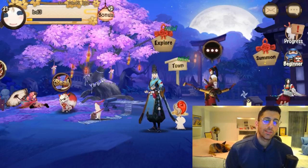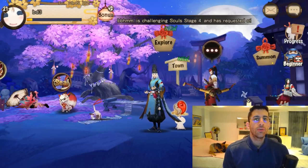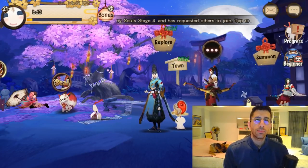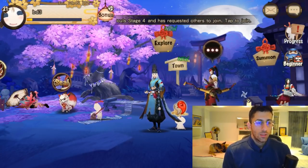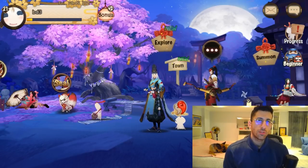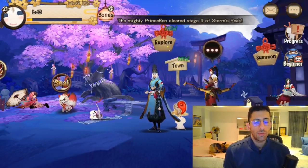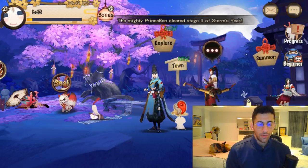Hey friends and fam, welcome back to another Onmyoji video guide. I've got some pretty cool stuff to talk to you guys about today. We're going to be talking about level suppression and how you can suppress your level and still be extremely powerful in game. We're going to be using my alt for this, and without further ado, let's hop right into it.